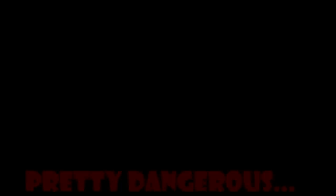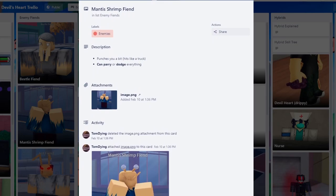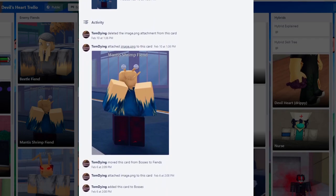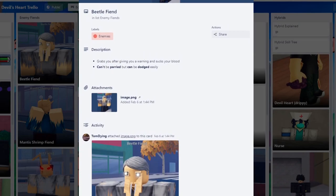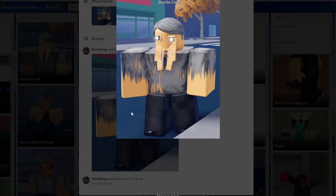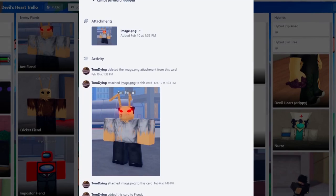Be careful with the fiends you encounter because they can be pretty dangerous. First, we have the mantis shrimp fiend — the hardest one — which gives around 100 to 200 yen. It has normal and heavy punches which are both dodgeable and parryable. Next is the beetle fiend, also giving 100 to 200 yen. It does a grab-and-bite attack that is dodgeable but unparryable and deals a ton of damage.